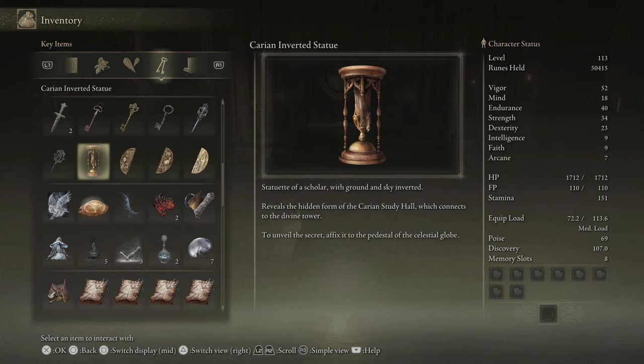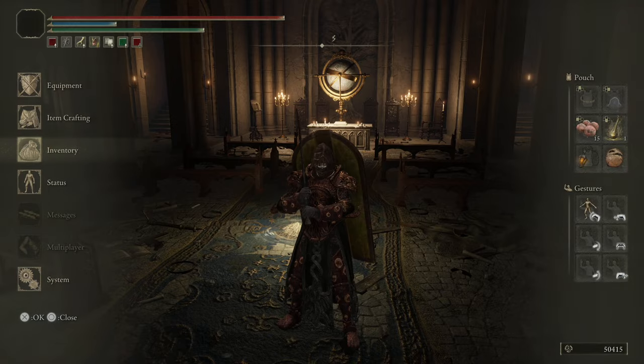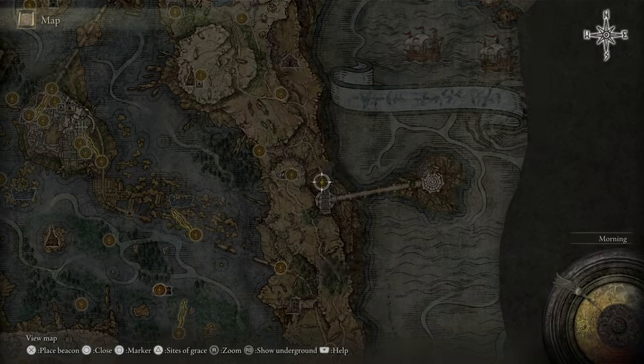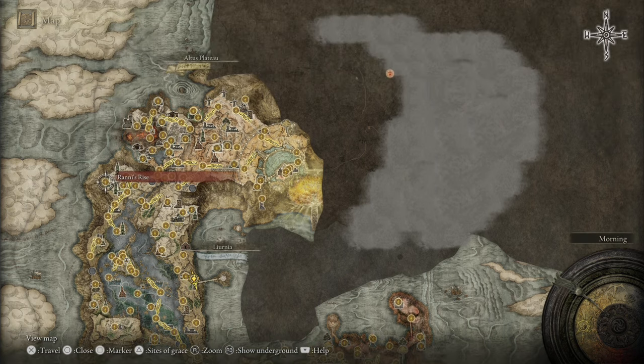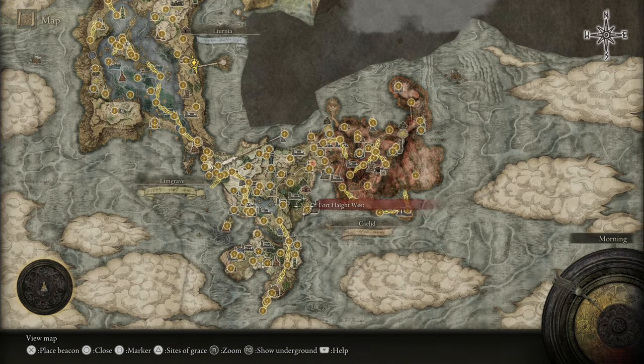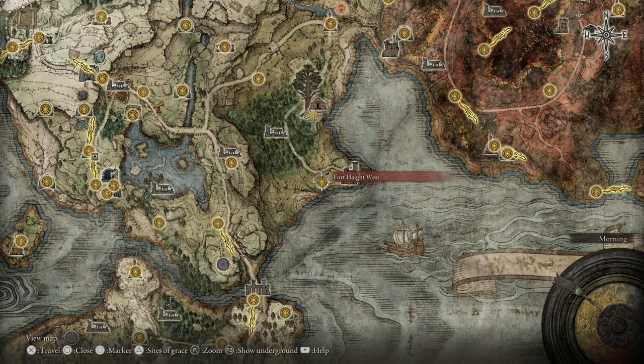It takes quite a while to get this, so I will leave a link in the description for Ranni's questline. But in short, you'll need to speak to Ranni in Ranni's Rise, so you'll need to go through Caria Manor. Once you've done that, technically you could also do Radahn before this, but either way you're going to need to face Radahn and defeat him, so that the comet hits the ground near Fort Haight.